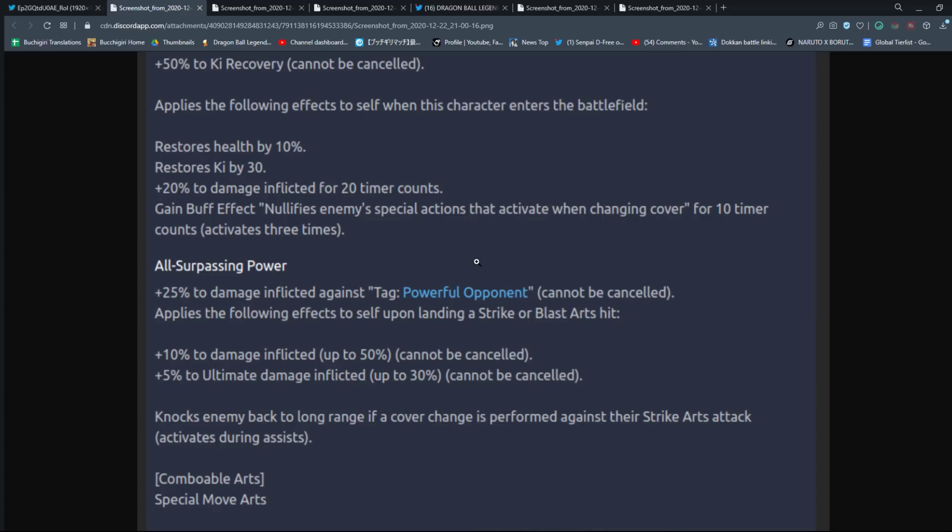Upon landing a strike or blast arts hit, plus 10% damage inflicted, up to 50% — can't be canceled. It's a ramp-up effect similar to Zenkai Gogeta's but repurposed here. So he gets up to 50% more damage and up to 30% more ultimate damage — that's essentially one combo. He also knocks the enemy back to long range on covers performed against strike arts, and this activates during assists in co-op as well.